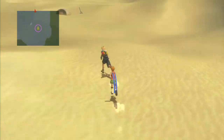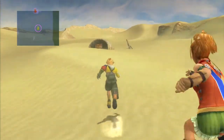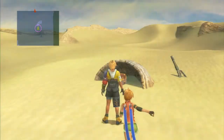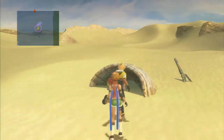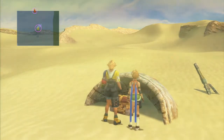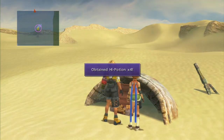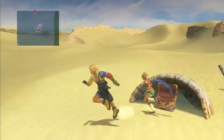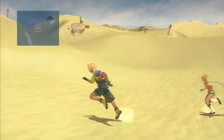Oh, there's a chest up here. Well, I dodged a bullet there — we ran into another Cactuar, so if it had gotten the jump on us one of us would more than likely have been dead. Anyway, four more High Potions. How are we doing on High Potions? 89 — still got a ways to go.